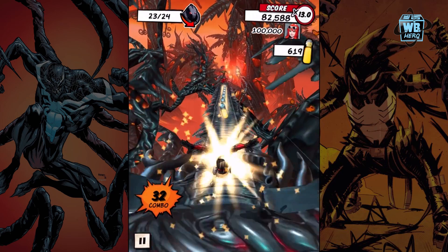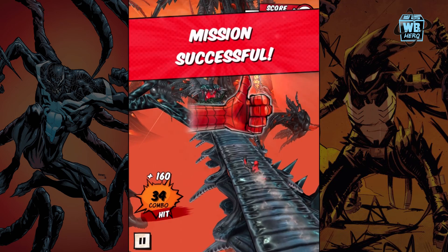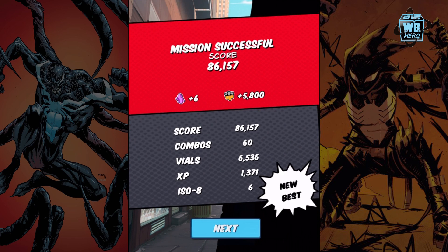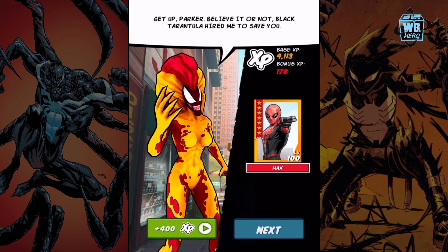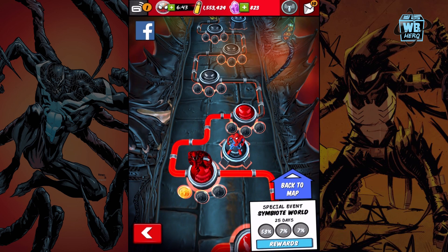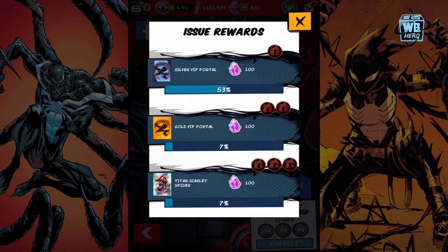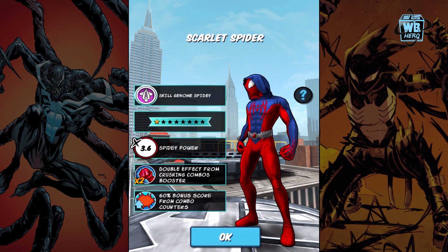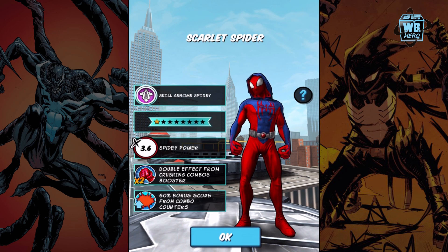Whoa, that was so close! Bam, yes! Got six gems. All right guys, that's about it for this video - that was the new Titan Scarlet Spider. Let me know what you think about the Scarlet Spider in the comment section below. This character has double effects from Crushing Combo Booster and 16% bonus score from Combo Counters. We'll be back in the next video.